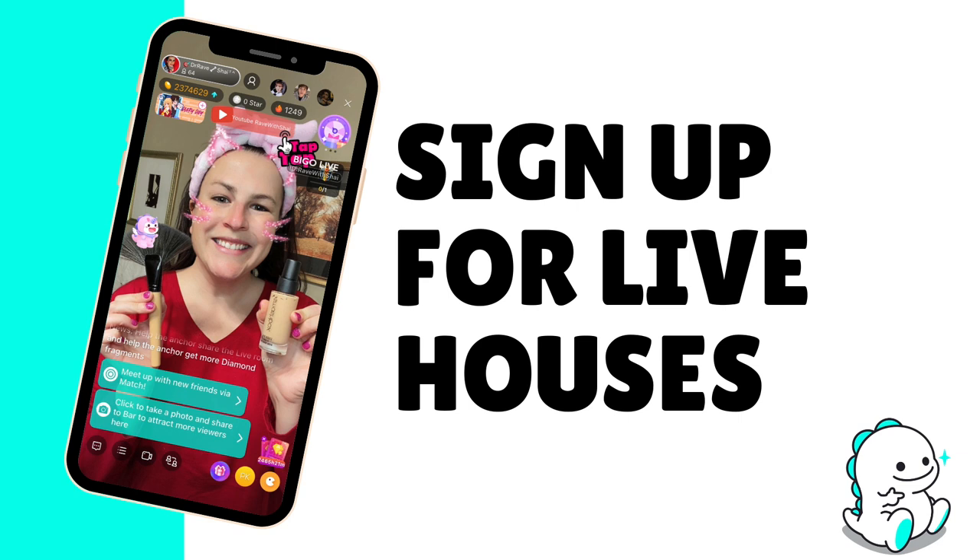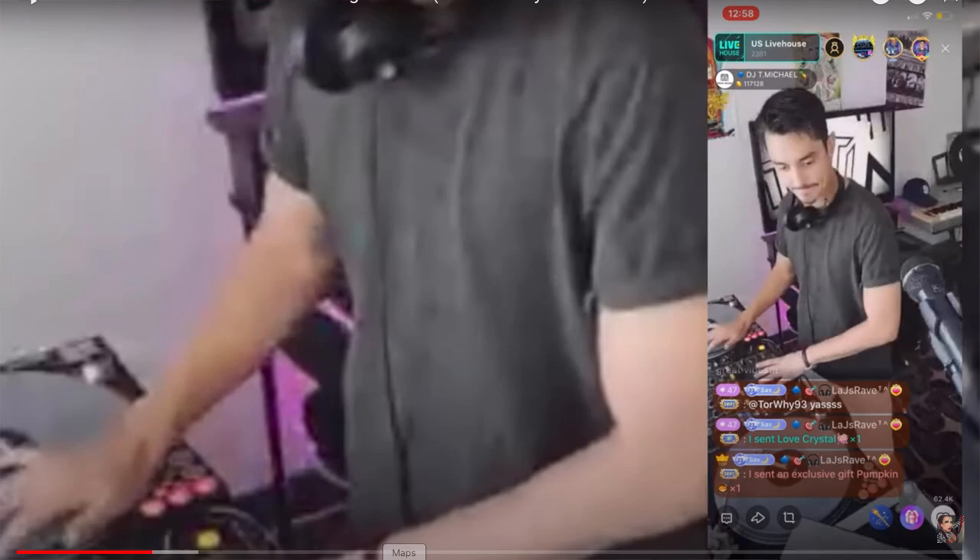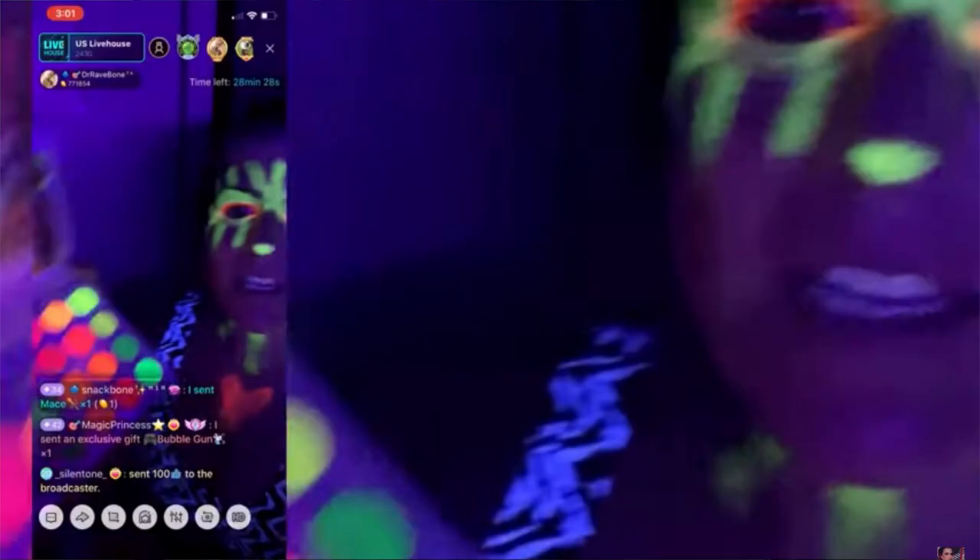Next, there's something called a US Live House — I believe there are live houses in other countries too. I get about a handful of those a month. What is a US Live House? Basically, it's 30 minutes where Bego is going to pay you for your time and you can do whatever you like. There are themes — Black Lives Matter, women's rights, chocolate day, DJ live houses. Bego drives traffic to your live for 30 minutes and you can have upwards of 2,500 people in there. Any gifts you get are gravy, but Bego is going to pay you 1,000 beans just for that 30 minutes. Free beans — rack them all in. 210 beans equals one US dollar, so sign up for live houses and do it.